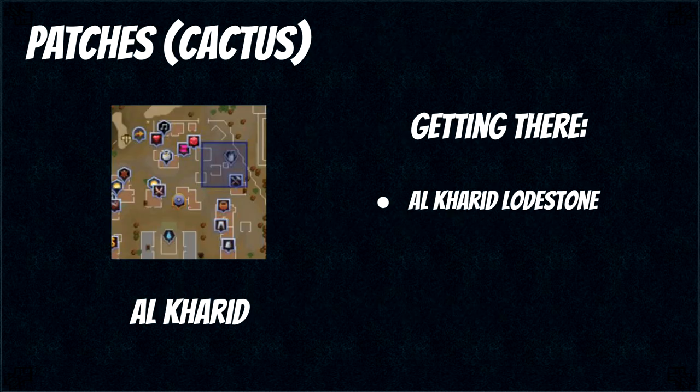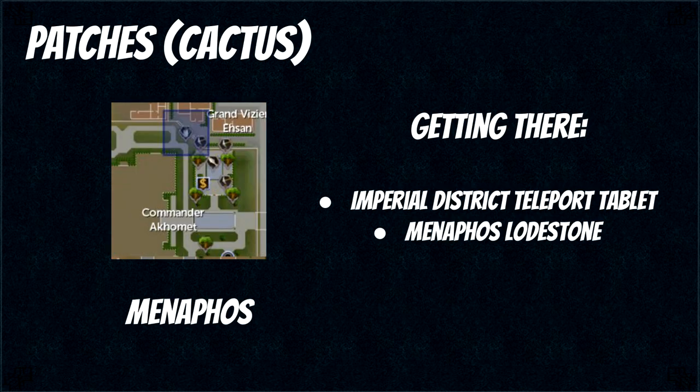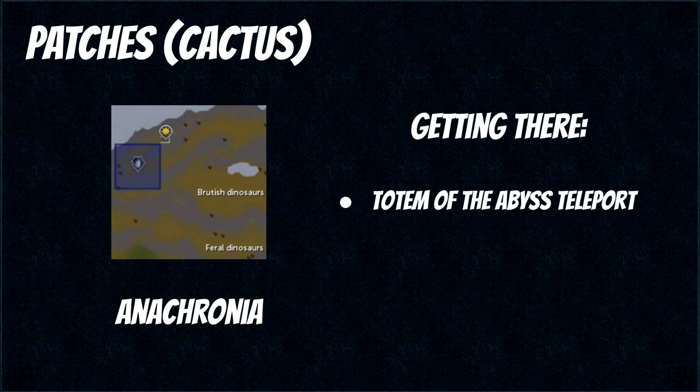There are three cactus patches and these are good both for money and XP depending on what you're planting. The first patch is in Al Kharid and the easiest way to get here is just using the Al Kharid lodestone. The next patch requires the Jack of Spades quest since it is in Menaphos, and you also have to clear the patch and give 12 Acadia logs to the person watching it in order to use it. To get here you can use an Imperial District teleport tablet or the Menaphos lodestone. The final cactus patch is in Anachronia, which obviously requires you to be able to get to Anachronia. This one also requires you to clear it and give 12 magic logs to the person watching. The only reliable way to get here is using a totem of the abyss to teleport directly there, since the totem is right next to it.